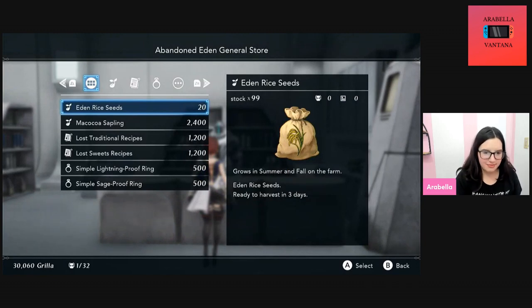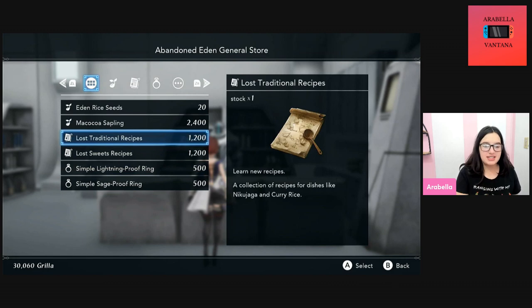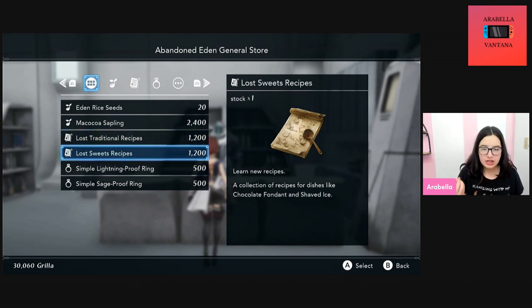Ignore the green, sometimes it does that. I already bought them so that's why they're not showing, but you're going to see three things: there's the level two repair kit recipe, which I'm pretty sure is five thousand, and the bombs are seven thousand five hundred. There's also a battery charger which you should probably buy because it's needed for both the bombs and the repair kits, and that's three thousand five hundred.